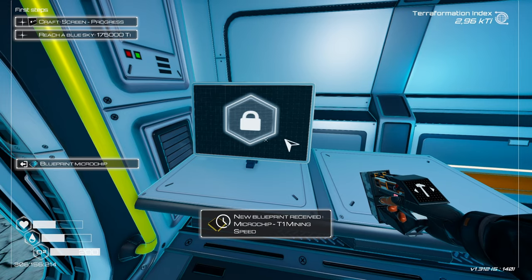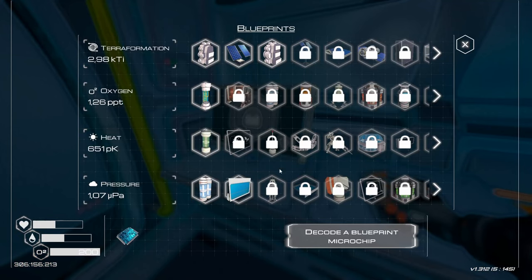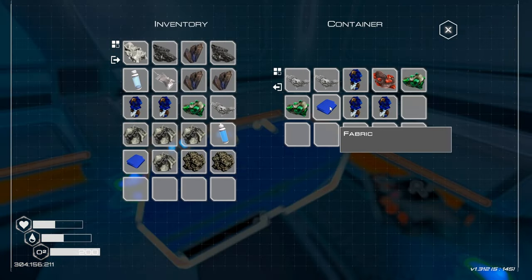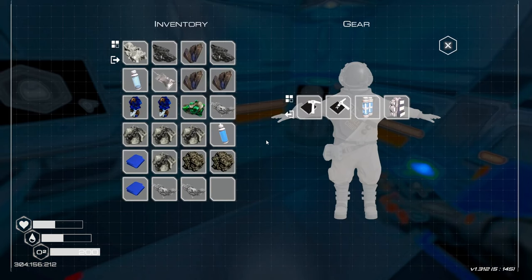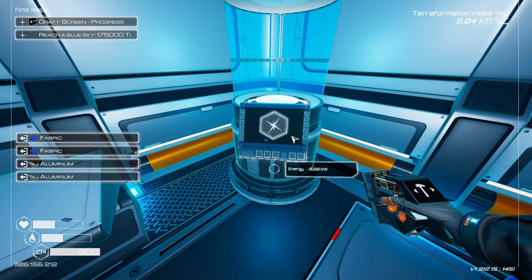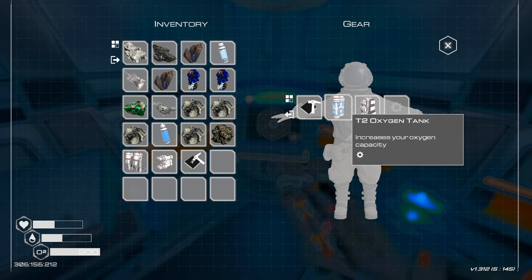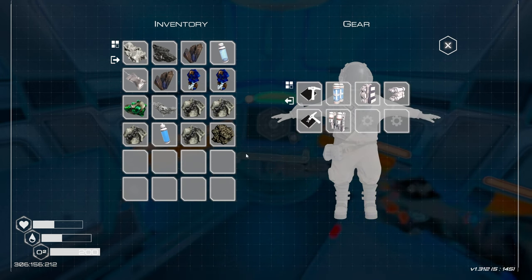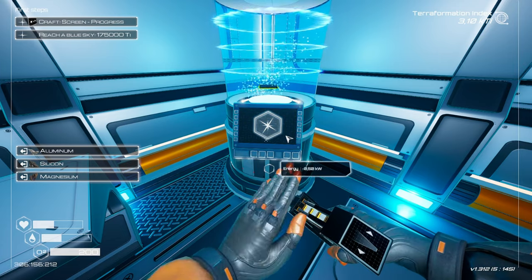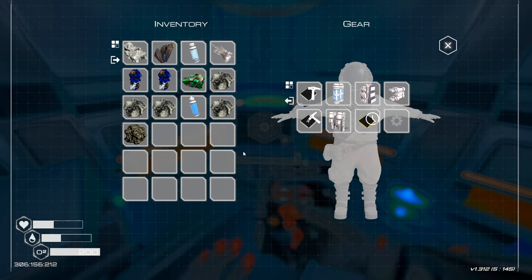Decoder blueprint microchip - T1 mining speed, that's nice. I think I have another microchip over here. What is that one gonna be? T1 agility boots - nice! What do I need to produce these? Two aluminum, two fabric - I think I have all the ingredients. Two fabric, two aluminium - tier 1 agility boots it is! I'm gonna produce the exoskeleton - that's the thing I've been looking for. Exoskeleton in, microchip, agility boots done - beautiful!